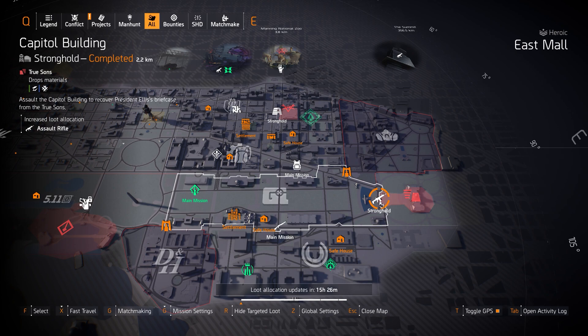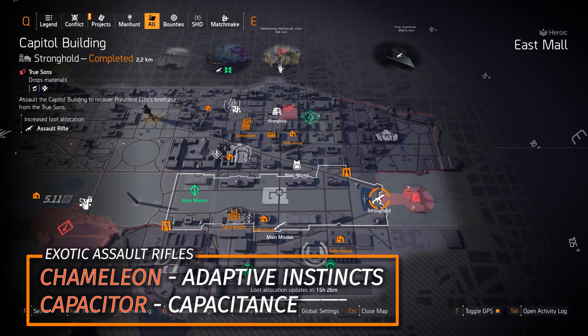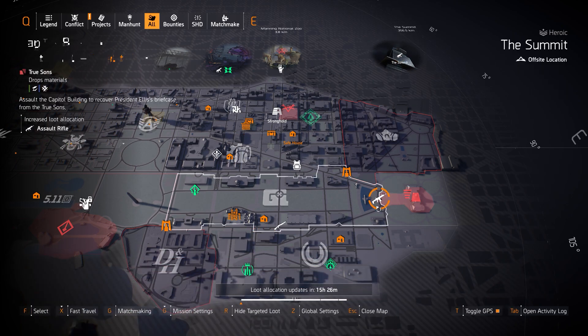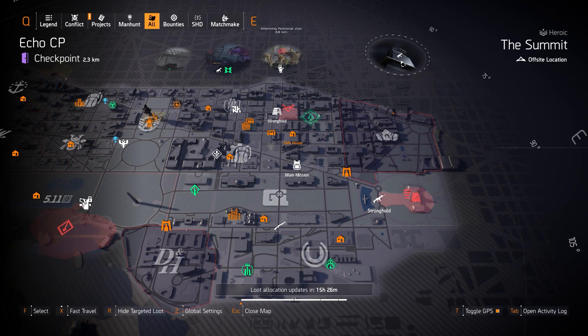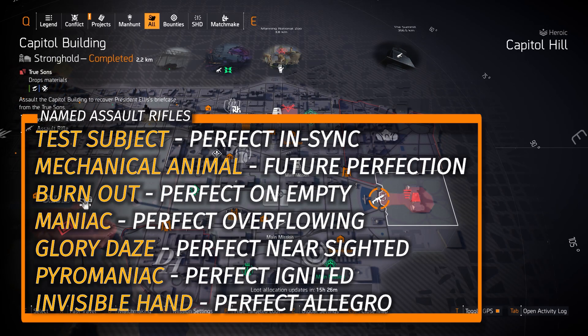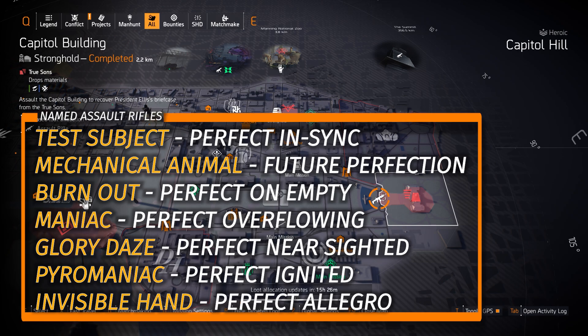Next up, we got Assault Rifles at Capitol Building Stronghold. You can run this on Legendary for your best chances at God-rolled assault rifles. The Eagle Bearer is a Dark Hours Raid exclusive, but you can farm for the Chameleon with Adaptive Instincts and the Capacitor with Capacitance — you first need to unlock the Capacitor by completing five Summit Challenges, which is easy on any difficulty. For named Assault Rifles shown in the bottom left overlay, I'd recommend the Burnout, the Mechanical Animal, and the Test Subject with Perfectly In Sync.